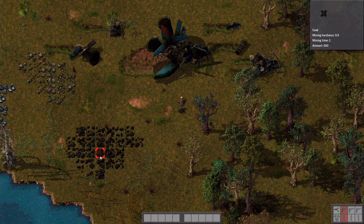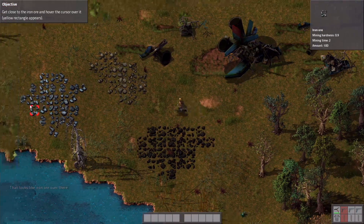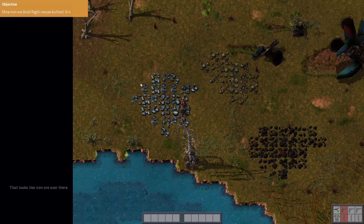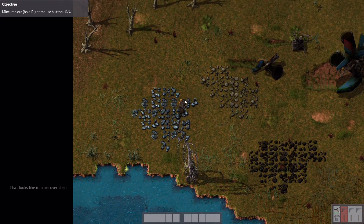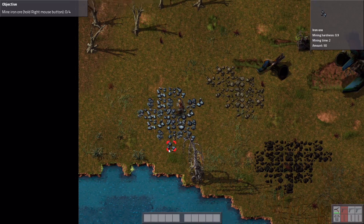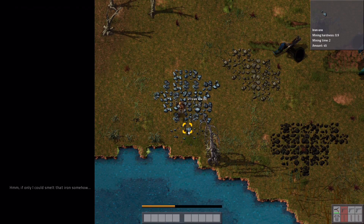Close the character GUI by pressing E. Looks like iron over there — that's stone, that's coal, and that's iron. When you hover over an entity, useful detailed information appears in the top right-hand corner of the screen. Mine iron ore — hold right mouse button. Let's take one that there isn't that much in. The tiny ones appear to have 50, so let's take one of those. Three iron ore, four iron ore — if only I could smelt that iron somehow.